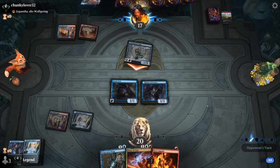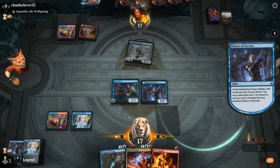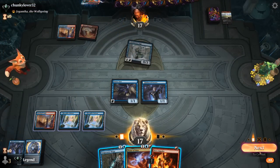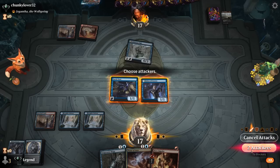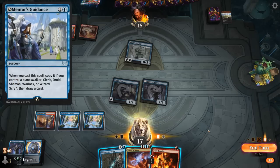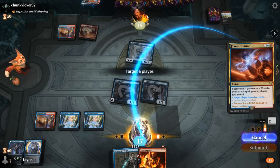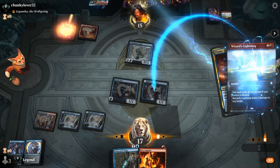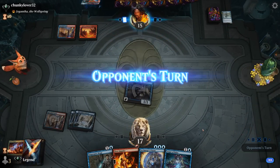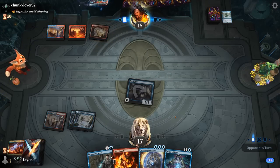Our opponent is the aggro deck in this matchup — don't expect real counterspells from them; small chance they're on Spell Pierce but typically not. Play the pathway on blue to have triple blue for Charm. Get in for two, then consider casting Flame now — Flame can deny a Wizard for the opponent, preventing them from casting Wizards' Lightning for one mana or the two-mana Mentor's Guidance. Opponent had another Wizards' Lightning after all. Impulse is much closer to dealing three damage now.